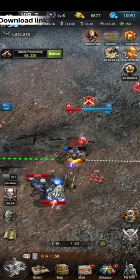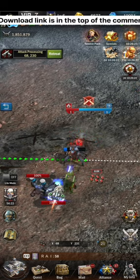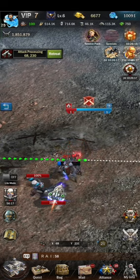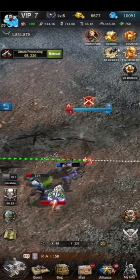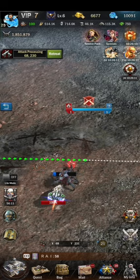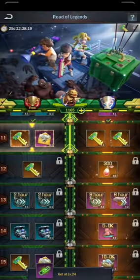You can do this event with your friends — go with your alliance friends or other friends and participate and play with them. You can also download the game Age of Origins; the download link is in the description and you can join the Aladdin server for gameplay. The last event I want to tell you about in Age of Origins is the Road of Legends.